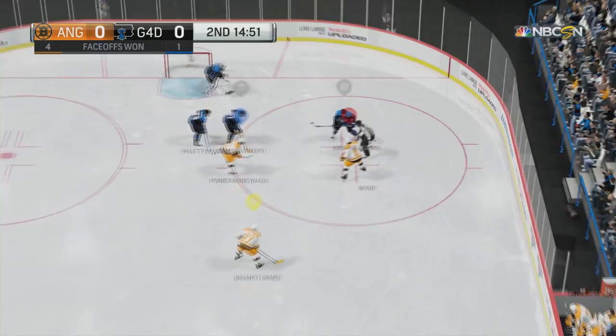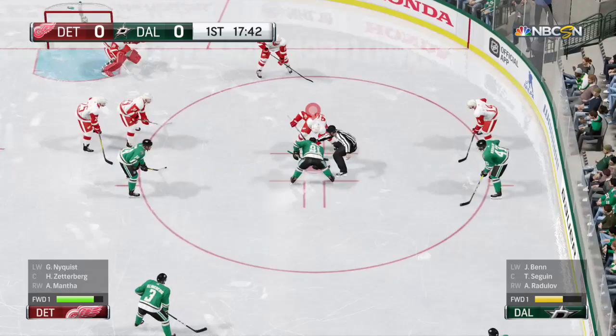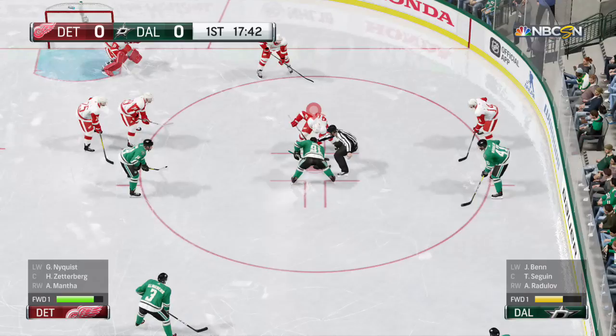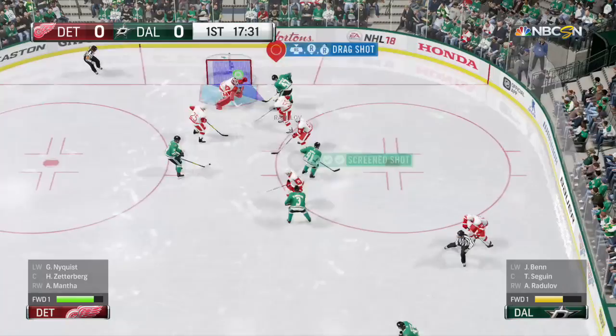Now we're getting into set plays, starting in threes. When you have a formation like this, or if you want to pass it back to your defenseman who's a righty, the defenseman can just take a quick slap shot. In this case I chose to the left because it's wide open and gives you a good shot to score. If the defenseman ends up taking the puck closer to the circle towards the right, it's probably better to shoot right. You can also have that defenseman wind up for a slap shot before you even get the puck by holding the left trigger or L2 and then spamming up on the right stick.